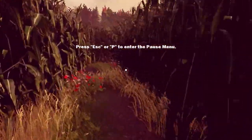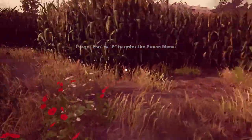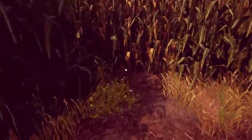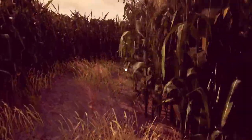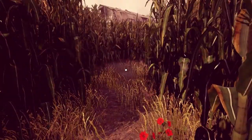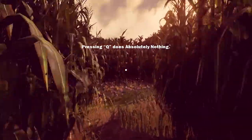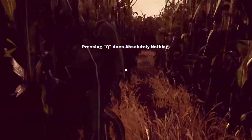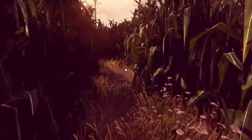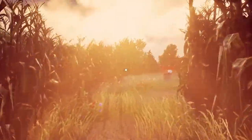There's Escape or P to enter the pause. Well, I know that. Some of these tips are pretty basic — is this your first game? Alright. There's corn. Let's go this way. This is the right way. Pressing Q does absolutely nothing. Alright. I want to see some corn here.